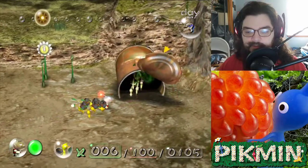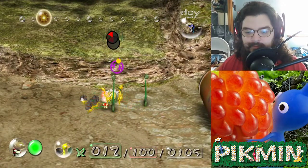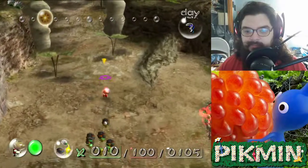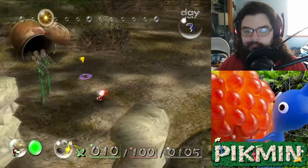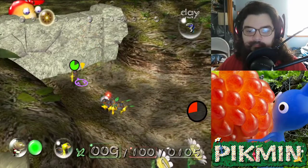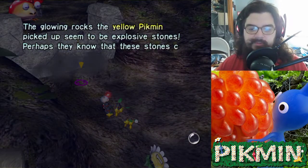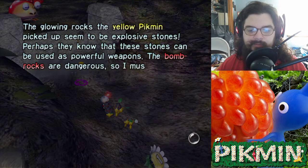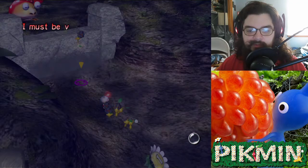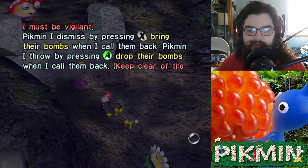All right, come on guys. The guys that are not carrying bombs can take care of that. I'll leave my red guys there for now and call on them if I need them. Should take three bombs. The glowing rocks the yellow Pikmin picked up seem to be explosive stones — perhaps they know these can be used as powerful weapons. The bomb rocks are dangerous, so I must take care. But they should blast open stone walls that block pathways, and I may even be able to use them against wild creatures. Pikmin dismissed by pressing X bring their bombs when called back. Pikmin thrown by pressing A drop their bombs when called back. Keep clear of the explosion. When I touch Pikmin directly, they keep their bombs and fall in line.